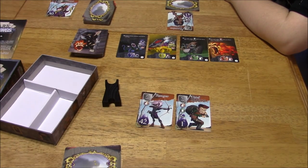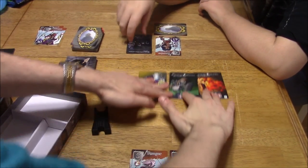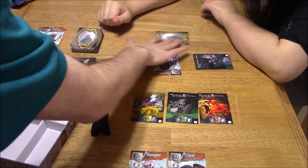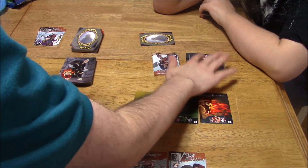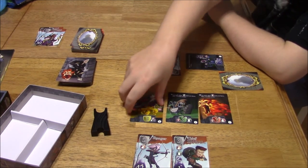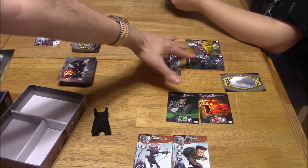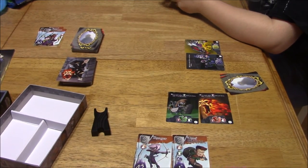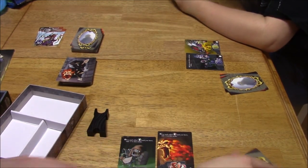Now choose one of these defenses to put face up in front of you. Let's move everything down a little bit so the camera can see. All the traps go face up in front of you — this is going to be your arsenal to take out your heroes. The 43 goes next, so you get to choose one of those. That goes face up in front of you. And now I get to choose two — I'm going to take these two. This one goes like that and this one goes like that.